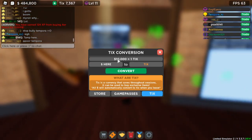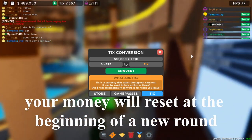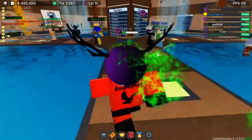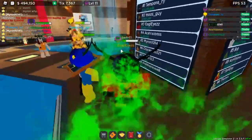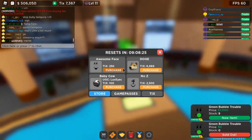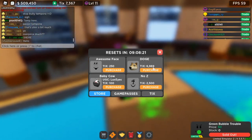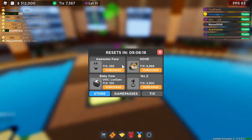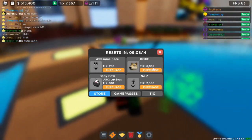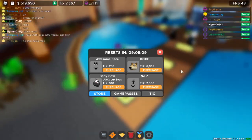Make sure when the round ends you convert all your money to ticks. You only get one tick per ten thousand dollars, but it adds up. You get about a minute to do this before the round resets. There's a tick store where you can buy stuff with the ticks you earn — I currently have 7,000 ticks. Some of this stuff is super overpriced though, like this doge thing that costs 69.69.